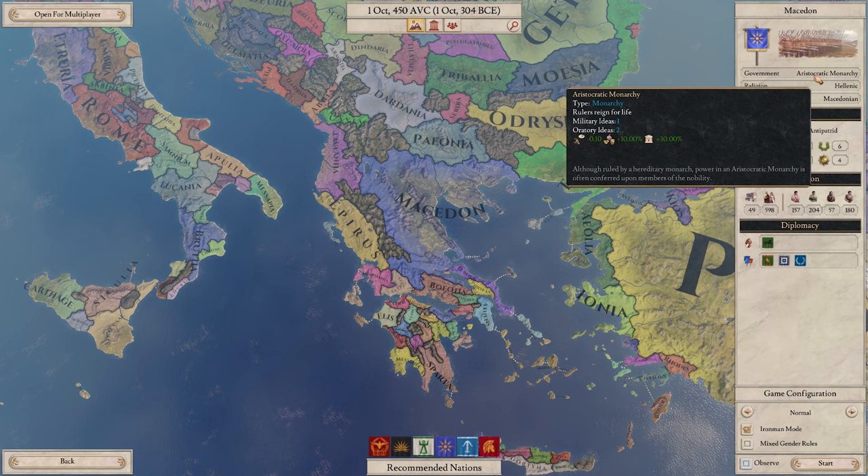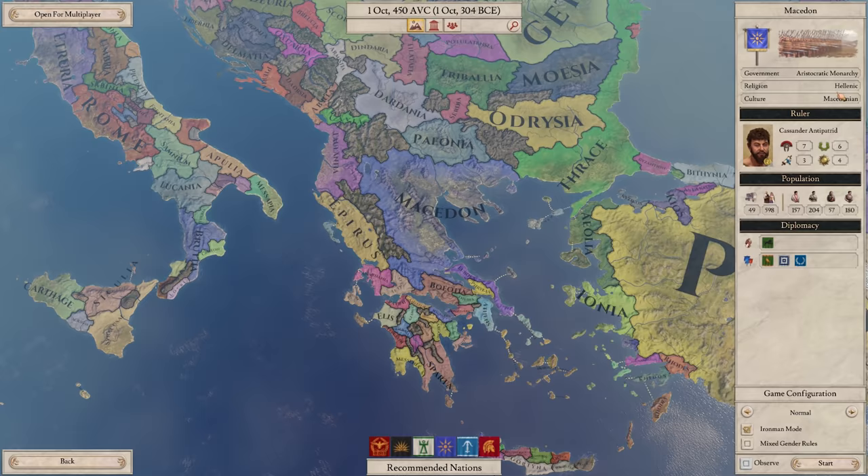The main difference between this playthrough and a lot you'll probably see online is that many will be playing a republic, like Rome or Carthage. We have a different system of government as an aristocratic monarchy. This one's a little bit easier to wrap your head around, although republics are very cool in their own right.